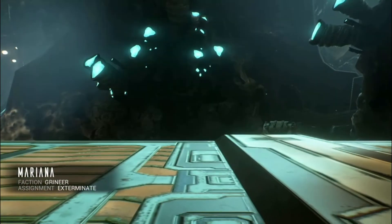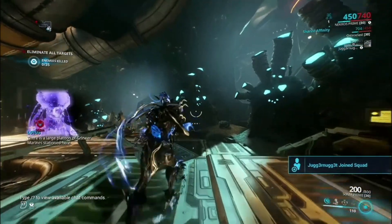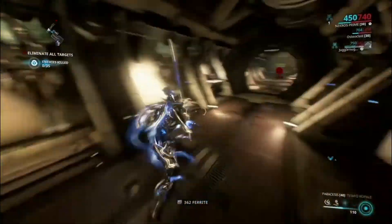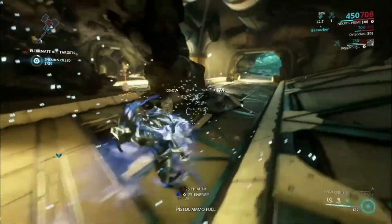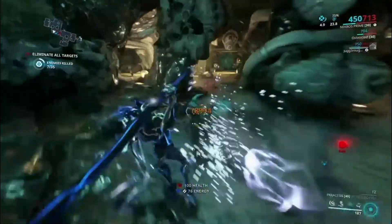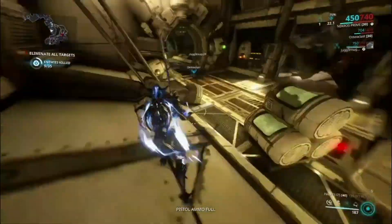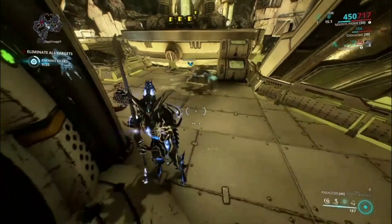I'm using Mirage's Eclipse as my Helminth subsume on Nekros. The reason I chose Mirage's Eclipse is because it provides a 300% additional damage increase on top of Shield of Shadows, making the damage reduction absolutely insane. With the build I have, my Desecrate will never go down — it's impossible. As I kill enemies it comes right back up, and my health would need to be at essentially 5 HP before I'd lose access to it. If you throw on Grendel's Nourish, you get health back instantaneously, a Toxin damage buff, armor, and energy regeneration on top of everything else.